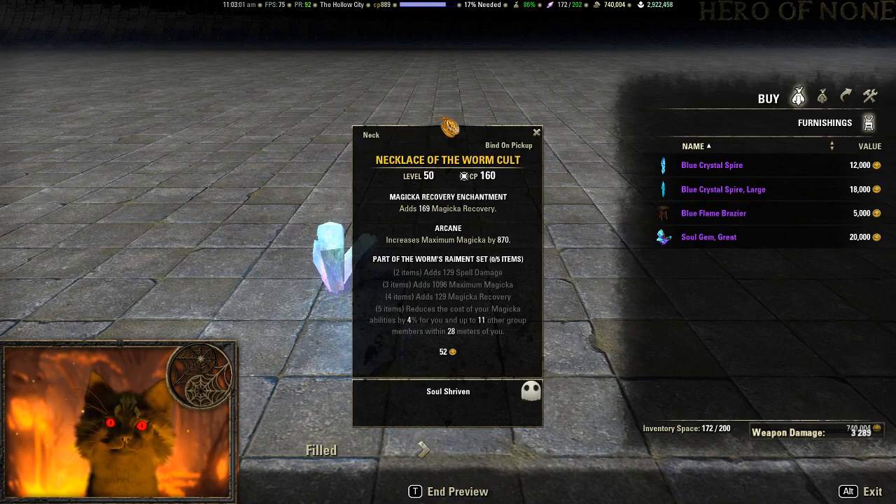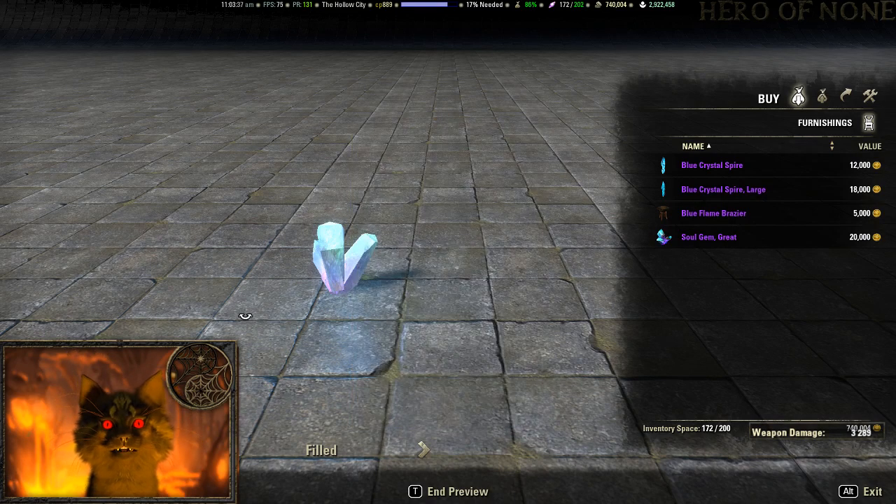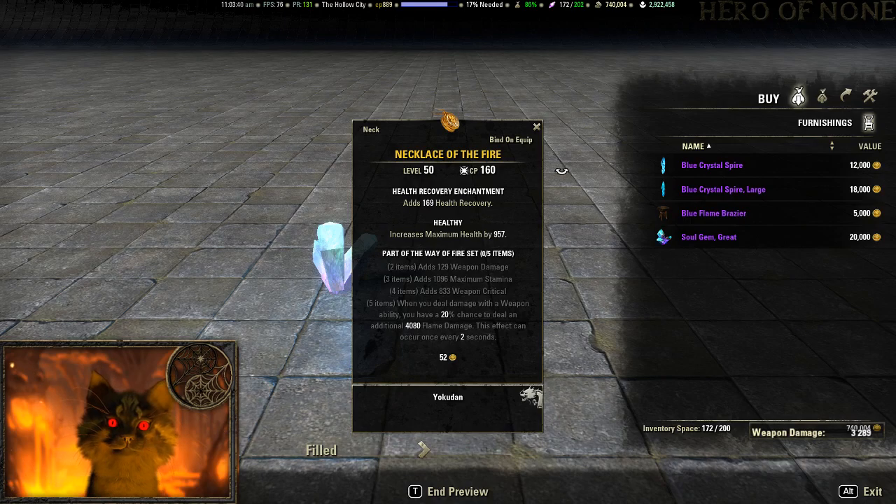The other one is the Necklace of the Worm Cult: max magicka, magicka recovery, and reduces the cost of your magicka abilities by 4% to 11 other group members within 28 meters. This one's actually pretty important — if you're a healer you should be running this. It's kind of the standard at this point along with Spell Power Cure, especially if you have magicka DPS in the group. Definitely grab this if you're a healer — again 250k.